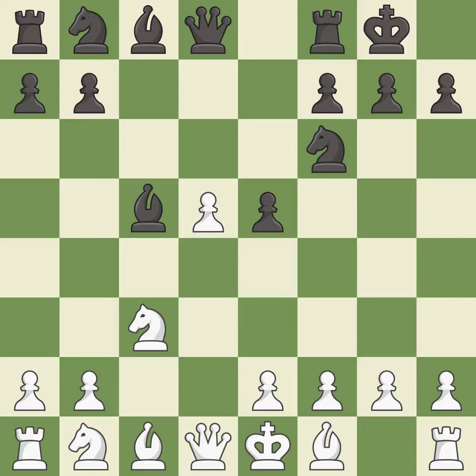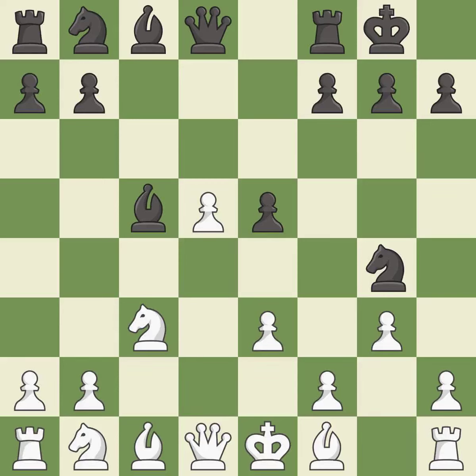Castling kingside tends to be safer because the king is further from the center. The bishop is ready to be developed to an active square — it is the last book move. This threatens to fork pieces and is excellent. This threatens to kick a knight; it is an inaccuracy. This is the only good move — it is a great move.